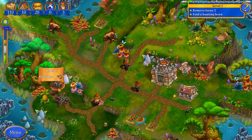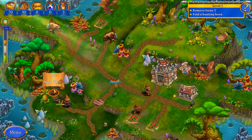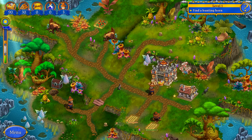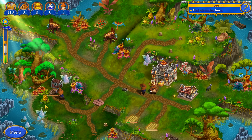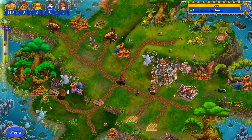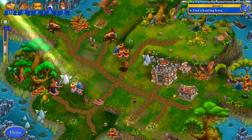We gotta get to this chest where we can find the hunting horn. Should be hopefully useful for us. We need 30 wood to remove the pit — we should have that and then just open the chest. Like, for example, this Ananas here — you would think that's clickable. That's actually not. Let's open the chest and let's go.